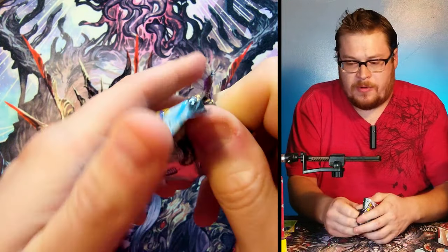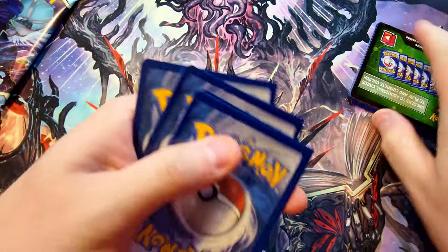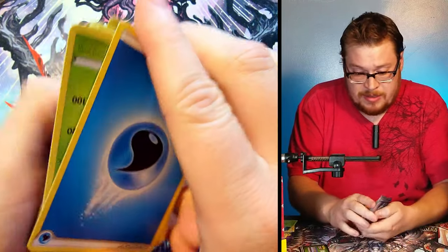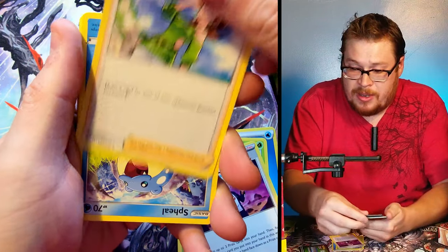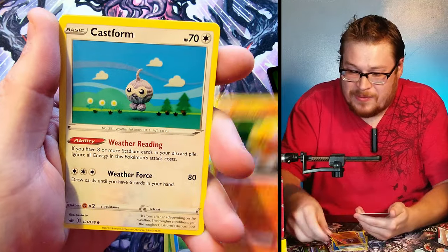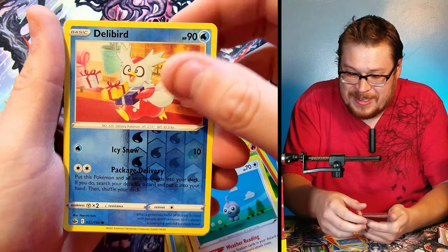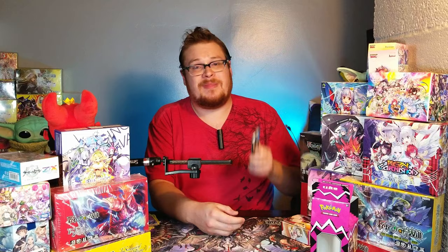Next Chilling Rain pack — and I fumbled the opening and sent cards flying everywhere. Apologies for that. Flipping the cards the other way since I completely failed. We've got Swirlix, Castform again, Delibird as our reverse holo, and then a Malamar Rapid Strike non-holo version for our rare. Come on.